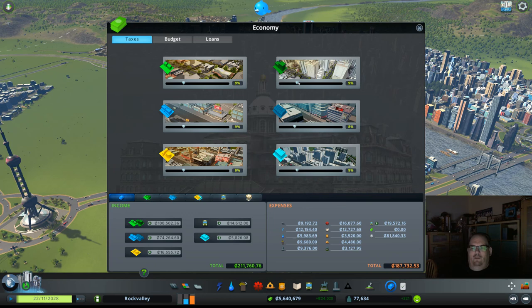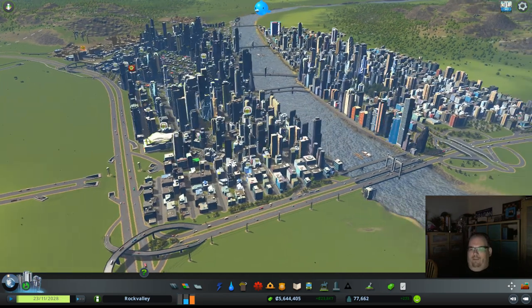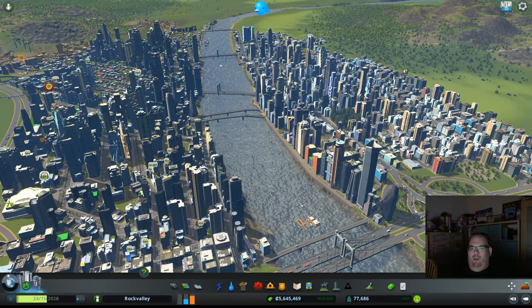These are our tax rates. I am going to start lowering the tax rates a little bit. I want to get in some bigger, higher density office zones. So I just lowered that. I love how I was able to put all the access on the other side of the river — away from the buildings — so I could put a giant wall of glass all the way along the river front.